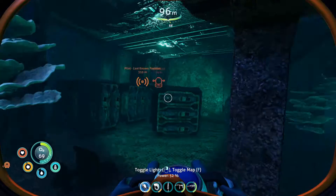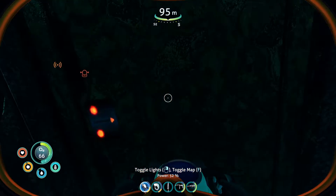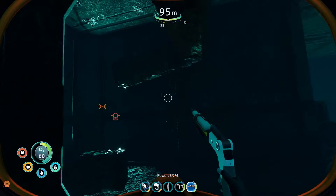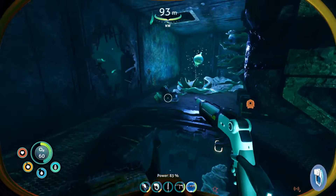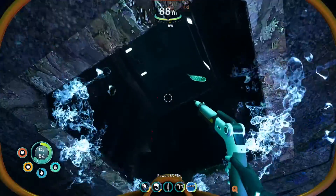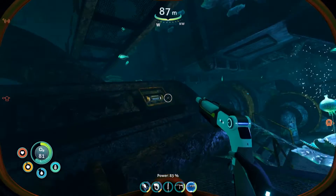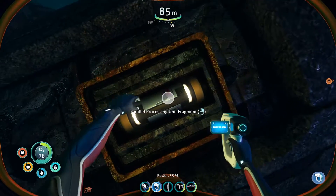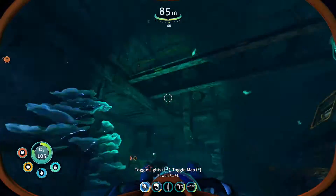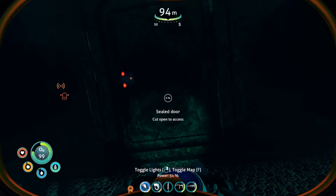Now, I could have sworn there was a door somewhere in here. Let's go up. Ah, door. Wait, I don't think I can actually open that one — that's locked, it just can't be cut. Oh hello, oxygen. Don't mind if I do. I don't want to go up there — those are dangerous to go into. I only like going into them if absolutely necessary. Oh, there was another one. I didn't even have to cut that other one open. I'm an idiot. The saga of me being an idiot continues.